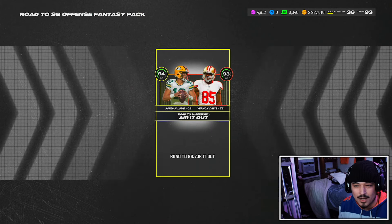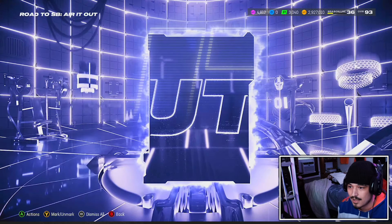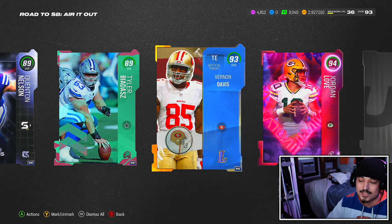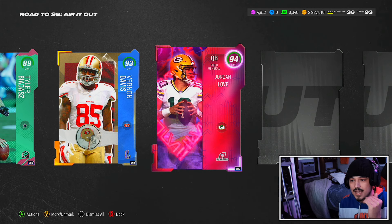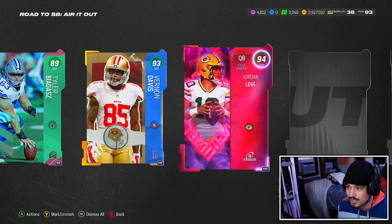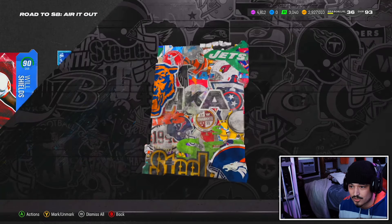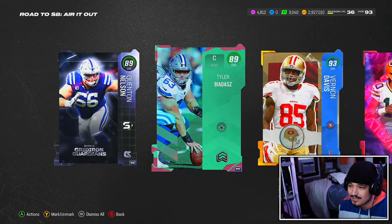Let's open them up — offense first, then defense. In the Air It Out pack, we get a good offensive lineman. Vernon Davis and Jordan Love headline this pack. Vernon Davis is a great card, still has top-end tight end speed. Jordan Love is a top-end quarterback as far as how he plays in the game. We also get DeVonta Smith — not great — Devin Hester — not great — David Moore — okay — Will Shield, some Zero Chill guys, Braden Smith, and Charles Cross. AP at running back — not bad.